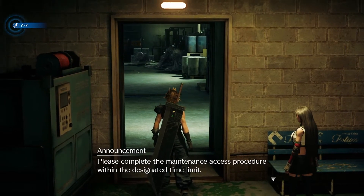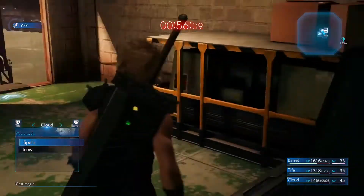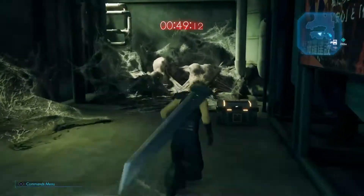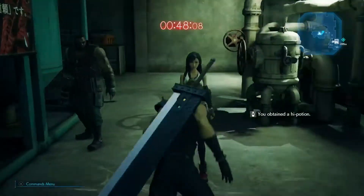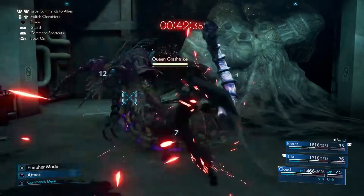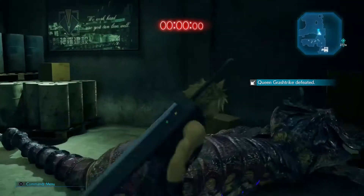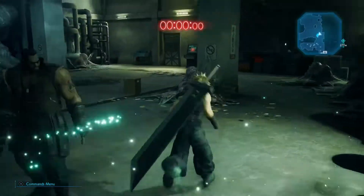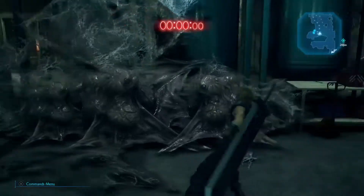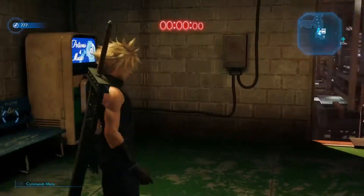This first battle is rough. What you want to do is sort out your materia first. I didn't manage to defeat the enemy in time — my timer ran out. This is what will happen if you're not prepared. You have to defeat it in enough time to get to the button and hit it so the door will open. I'm going to show you a few different types of materia you can use to defeat the enemies here.